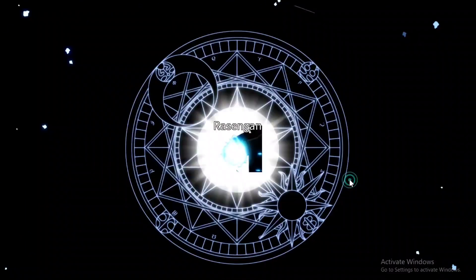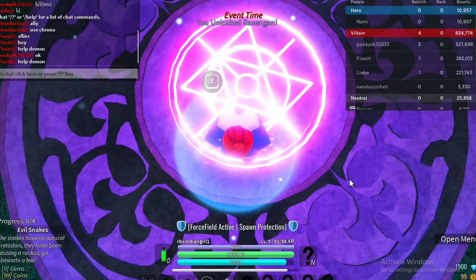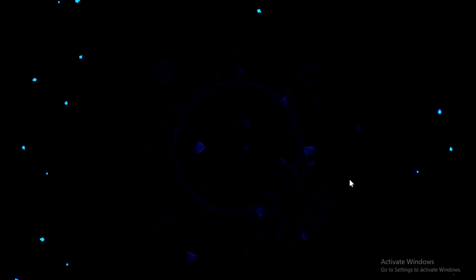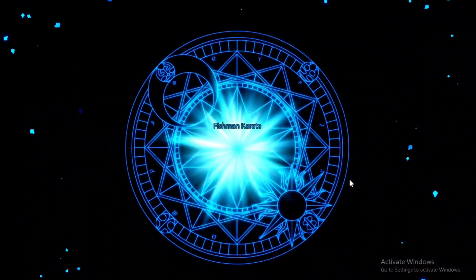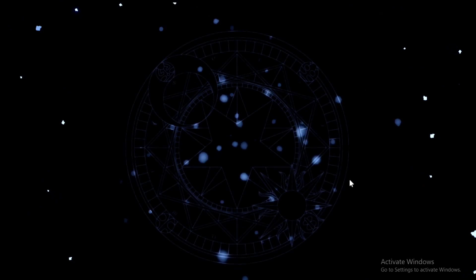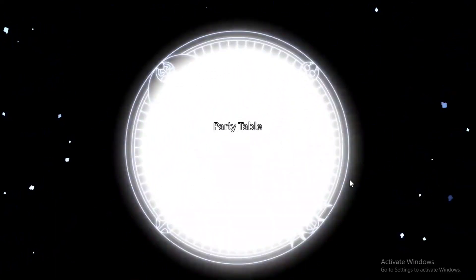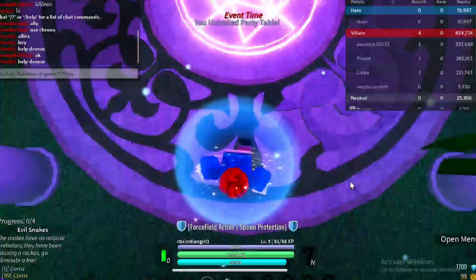We got a lot of gems here, so let's summon some powers. We got 'Rushing Gun'. Let's redeem another power — we got 'Fisherman Karate'. This is an ability, not a power. Let's get another — nice.